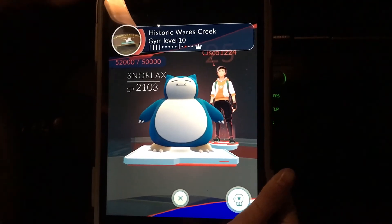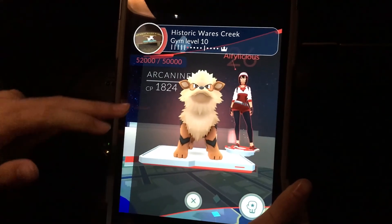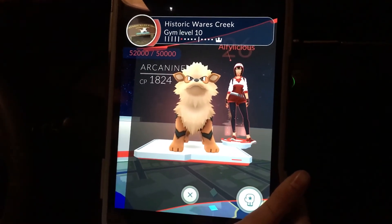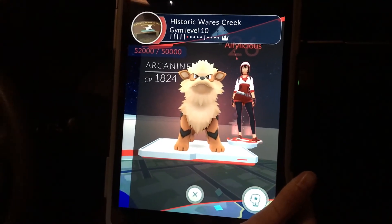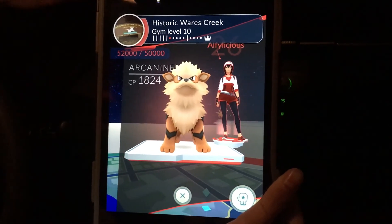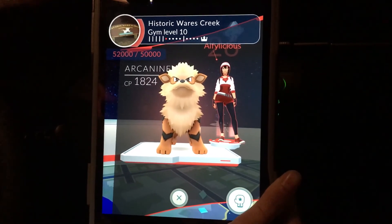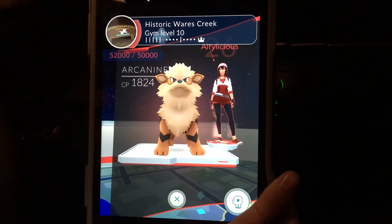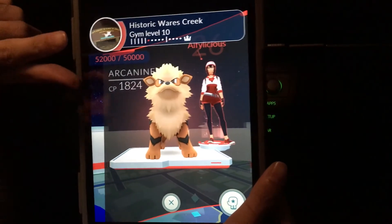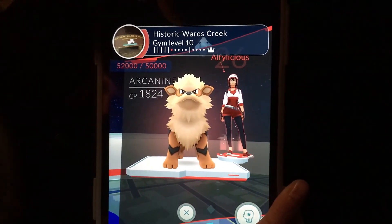After this I'll level up this gym. If someone gets kicked out, like right here you have a 1824 Arcanine, you can put your own Pokemon in. Here's the super secret move: if you really want team cooperation, go with a Mystic friend or an Instinct friend and just have them defeat one Pokemon — it could be this Arcanine. This counter shows 5200 and will drop by 2000. Defeat the second Pokemon and it'll drop by 500, meaning it's now a gym level 9.